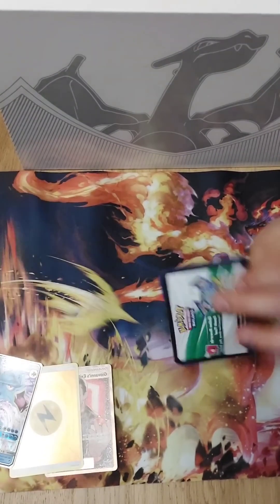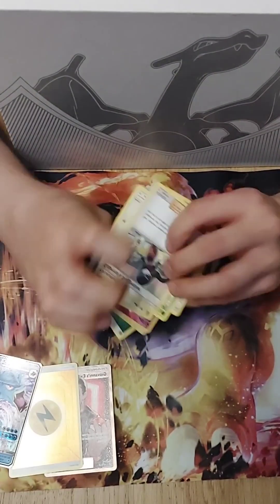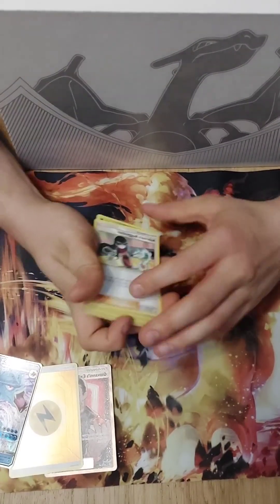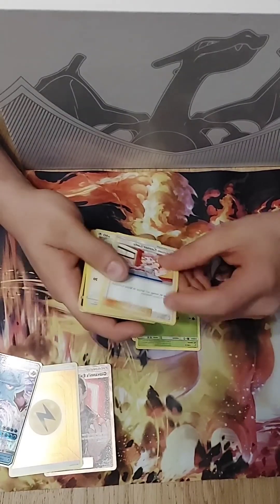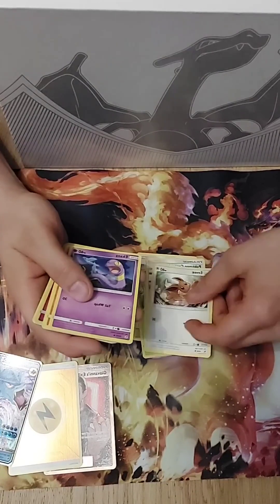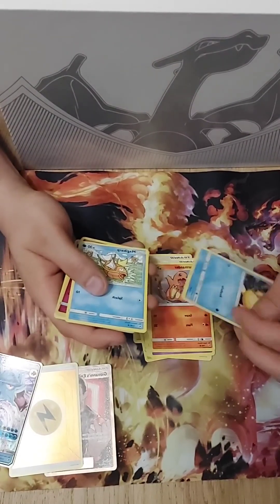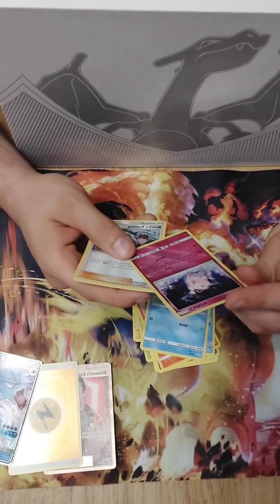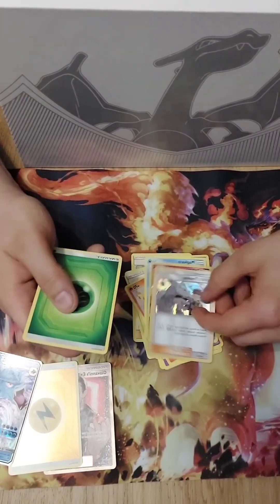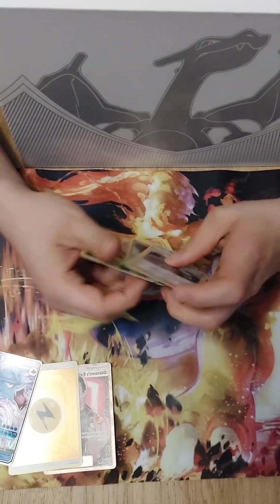The pull rate has been very good on this. Let's get into the second pack of the Gyarados tin. We have Sabrina's Suggestion, a Metapod, a Pokemon Centre Lady, an Eevee, an Ekans, a Charmander, a Psyduck, a Magikarp, a nice little fairy, a Brox Trainer, and an Elite Energy.